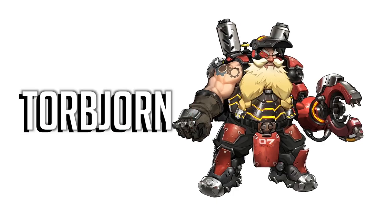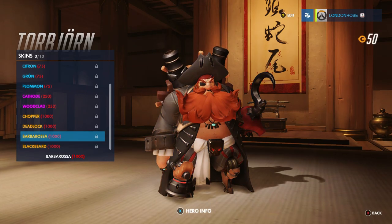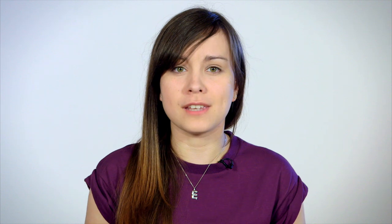Love dwarves? Love pirates? Well, Torbjorn has a couple of fab skins for you to choose from. Benny likes Blackbeard best, but for me, the big bushy gingerbeard of Barbarossa wins it. I mean, a dwarf's gotta have a gingerbeard, am I right? Complete with cannons and ship's wheel, you'll say yarrr to this one. I'm sorry, I had to.